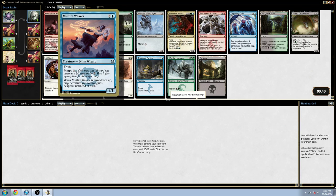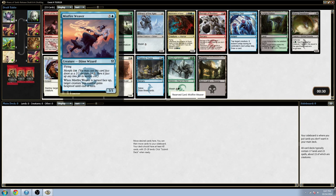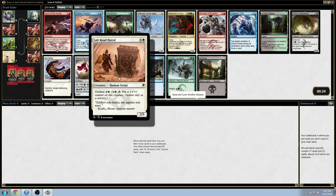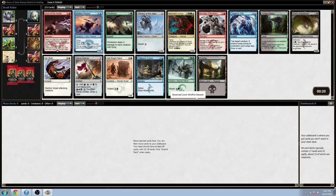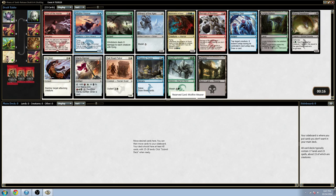Definitely want the Mist Fire Weaver. It's a really good flyer with a really good effect. If I wasn't taking Mist Fire Weaver out of this pack I would be taking Salt Road Patrol or Kill Shot — probably Kill Shot. But Mist Fire Weaver is good enough that I'm just very happy taking it.